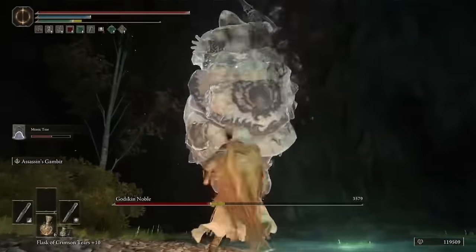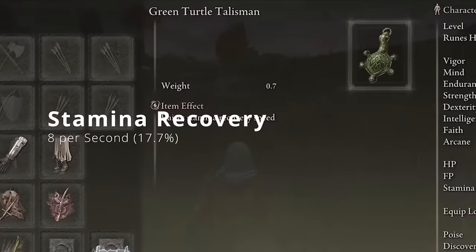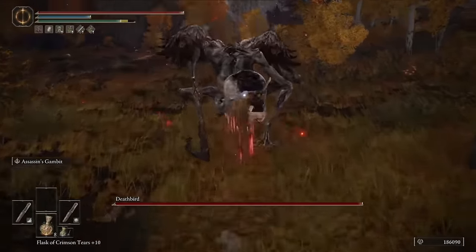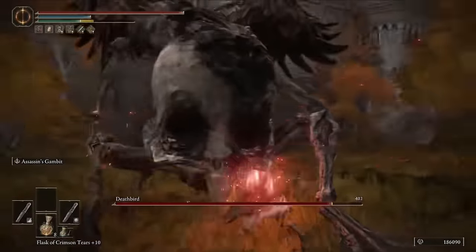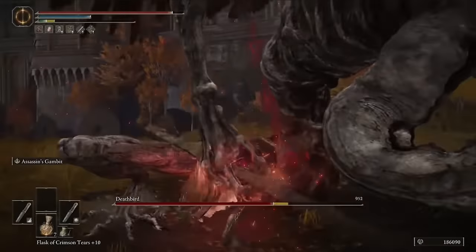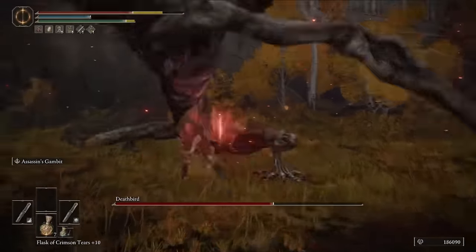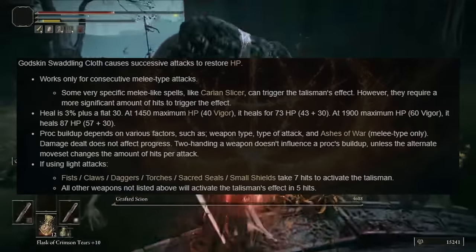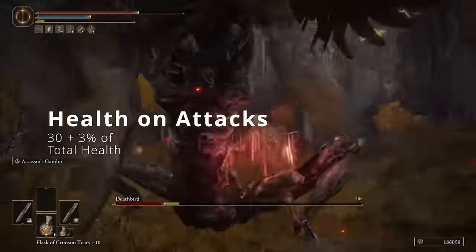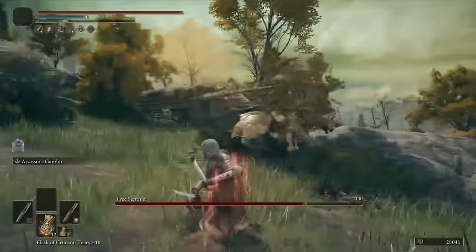Our first Talisman is the Green Turtle Talisman — dual Daggers eat your stamina like crazy, so this 17.7% stamina recovery speed boost helps us stay in the fray longer and get more damage off. Our second Talisman is the Godskin Swaddling Cloth. We hit incredibly fast with Daggers, and every seventh hit you get health back — specifically a flat 30 plus 3% of your total health, which can be the difference between life and death depending on what boss you're facing.